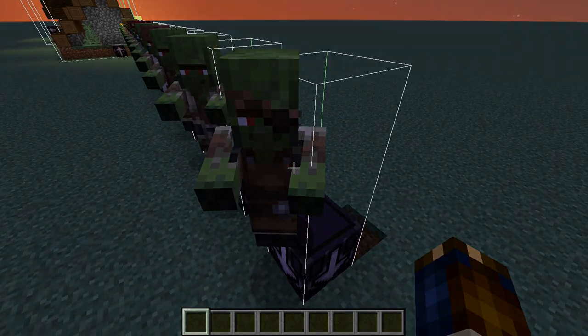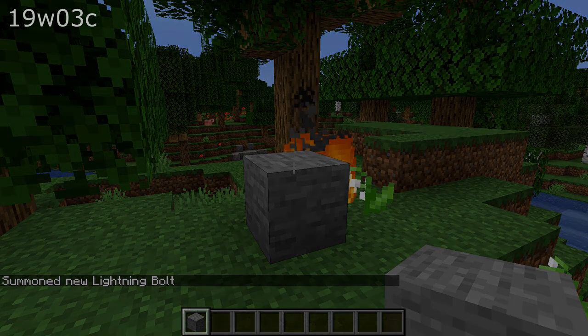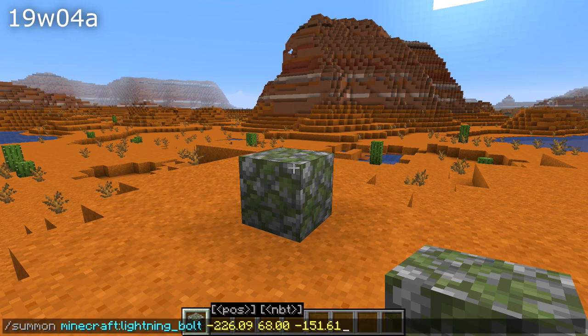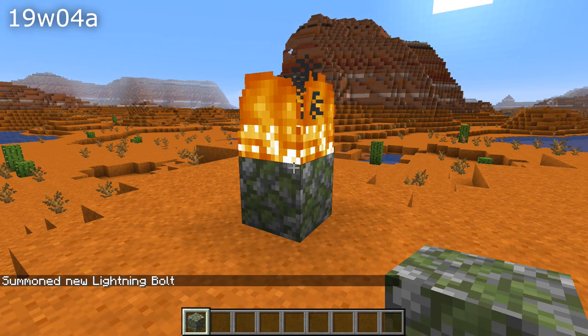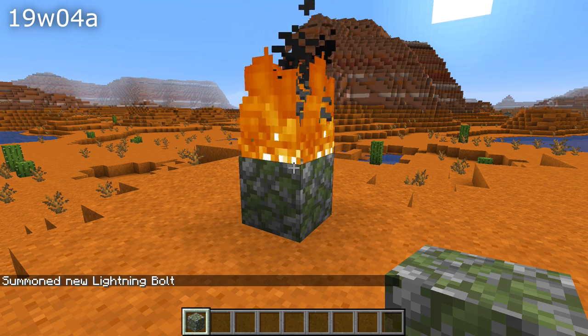Those were all the world changes — let's move on to visuals. Lightning did not appear in the previous version — that is fixed. The hat layer on your player model's head was offset — that has been fixed. The unlit campfire texture was partially missing — that is also fixed.